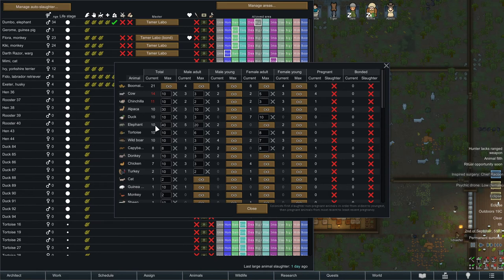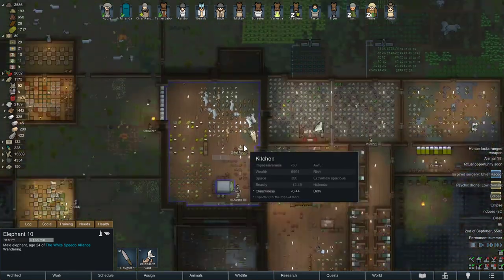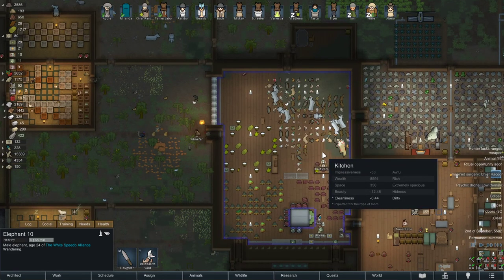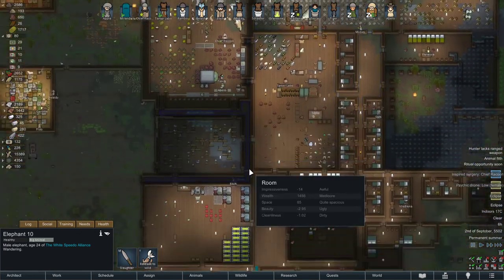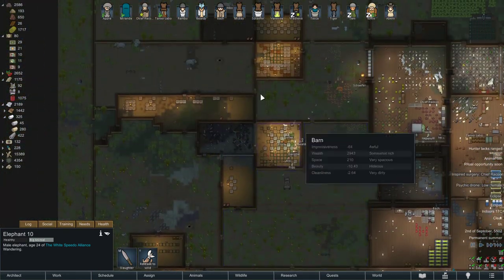If you don't sell them and let them keep living, you haven't managed it properly — you'll have too many elephants eating everything. The goal is to make money. Also, if you do butcher elephants, you get elephant leather, which is also very expensive. But personally I just sell the live elephants or use them for traveling.